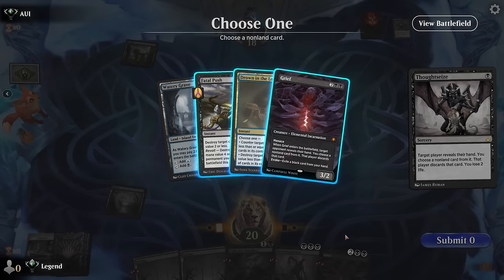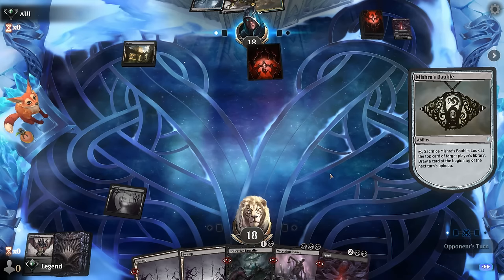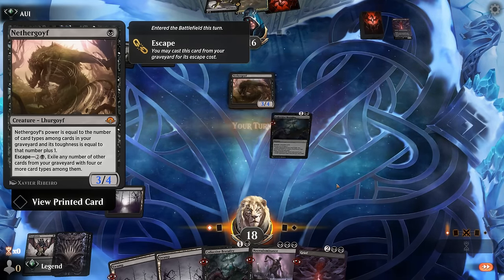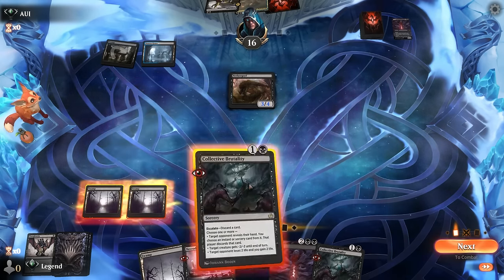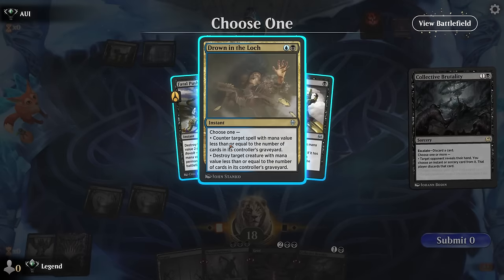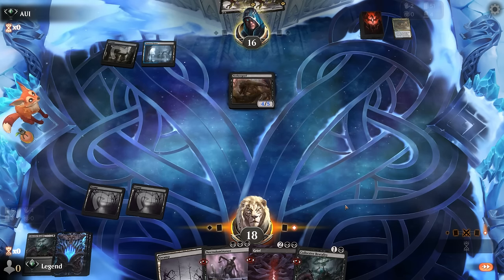Seeing Fatal Push, Drown, and Grief in their hand — Drown is a card I could maybe take with Collective Brutality; Fatal Push we don't really care about unless they can enable revolt. Taking Grief makes sense otherwise they can Grief me and take Necrodominance. Next turn we can Brutality to take instant or sorcery, hopefully clearing a path for Necrodominance. Ooh — Nethergoyf. That presents a pretty fast clock; opponent knew we were drawing Brutality from the Bauble. Can't take out the Nethergoyf but we can still Brutality and take instant or sorcery.